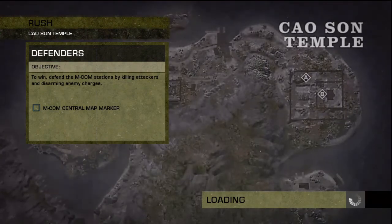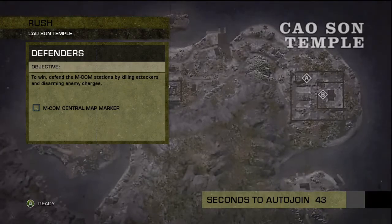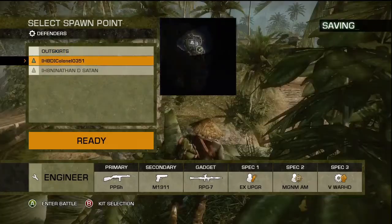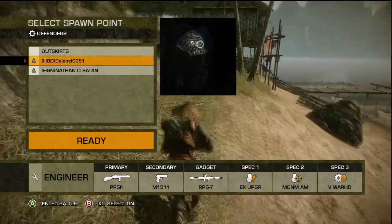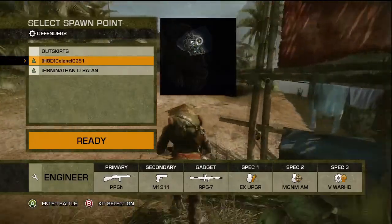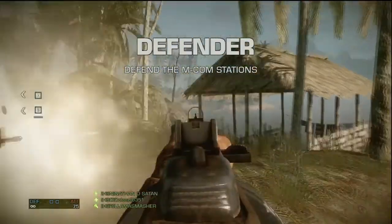Today we're doing some defense. I got a couple of requests from people asking how you defend against a good team, an aggressive team. These guys we were playing were super aggressive, moving up fast, and Khao San Temple is not the easiest map to defend on, especially until you get to the third base.